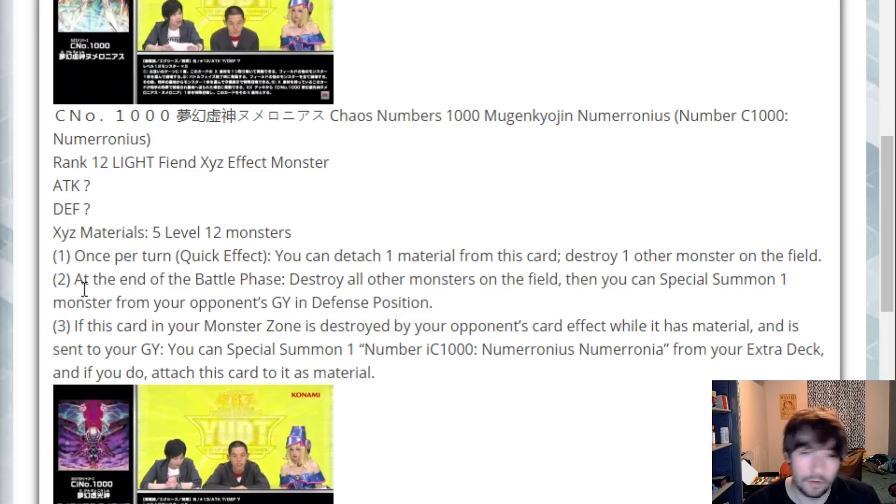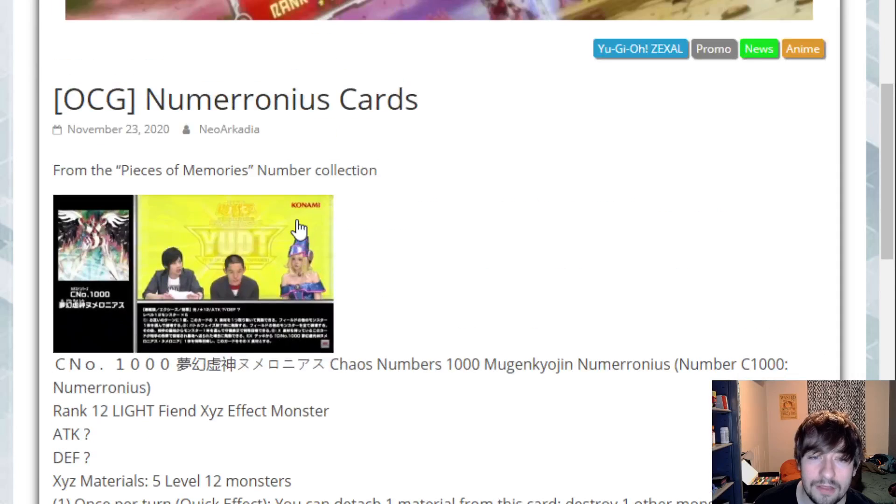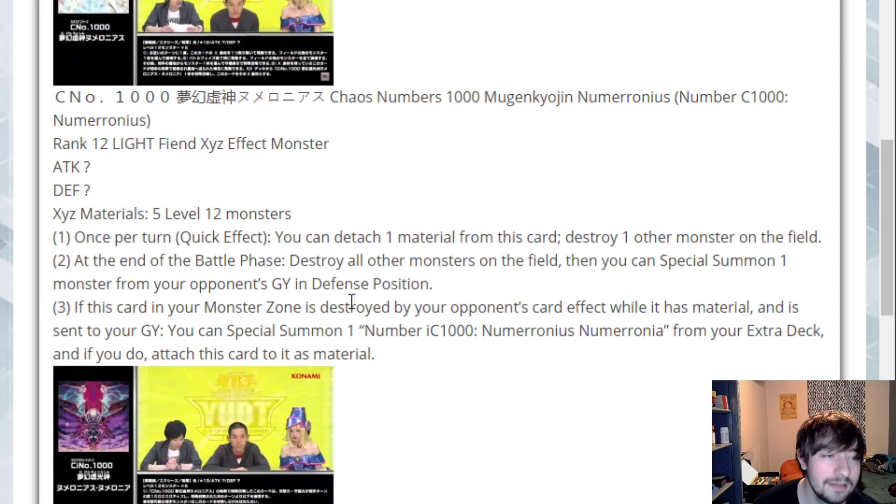You get to keep him around and wipe monsters off the field potentially later in the duel. Also, reboarding an opponent's monster can actually be pretty clean — take something out of their graveyard, which could have been a resource later on. Could steal something like a Pancreatops, random stuff that's generic and you can use. But the last effect: if this card is in your monster zone and is destroyed by an opponent's card effect while having a material and is sent to the graveyard — a lot of stipulations there — special summon one Number IC1000 Numeronius Numeronia from your extra deck, and if you do, attach this card to it as material. I think it's a crazy card. Unfortunately, I don't know how easy it's going to be to rank up into this, but it's not bad. It's a Drident plus the ability to wipe your opponent's monsters at the end of the battle phase. I don't think it's a terrible card, but it seems hard to make.